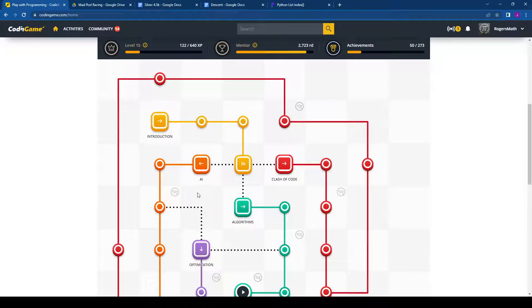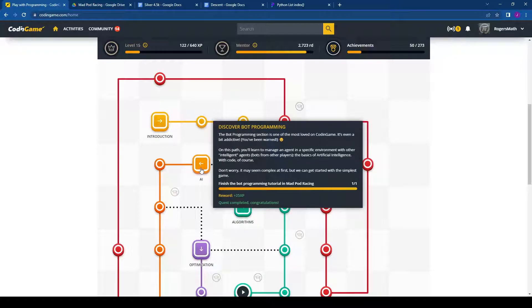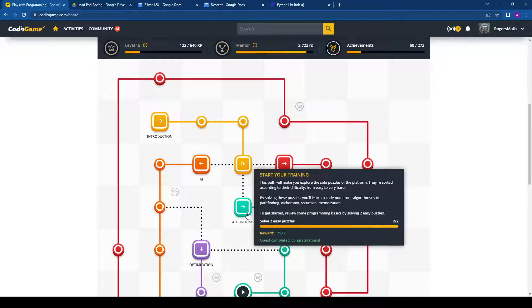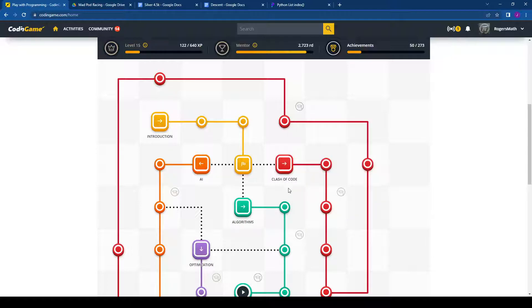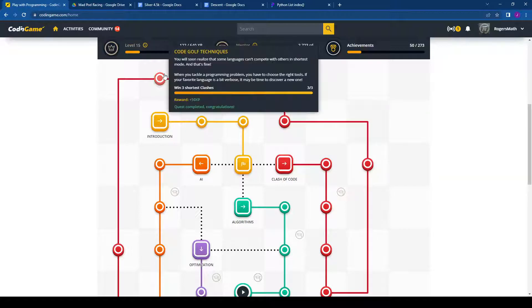CodinGame is laid out as a progress map where you have your starting point, you have AI bots where you learn how to do those, you have algorithms which are puzzles, and then you have Clash of Code which is basically short little competitions. Each of these has a track that asks you to do different types of challenges in order to progress to the next item.